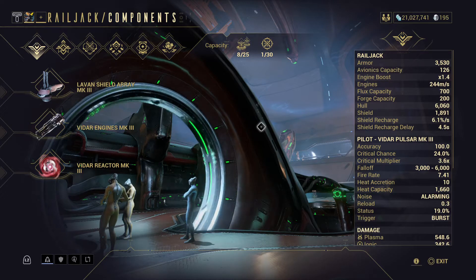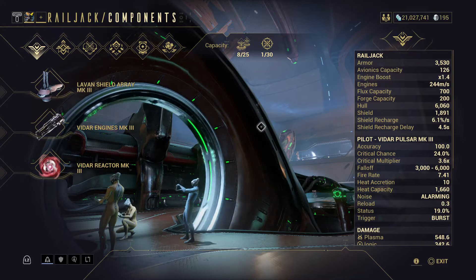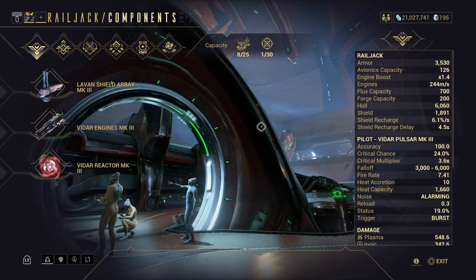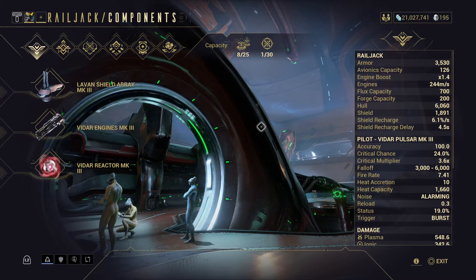From what I saw on dev streams and content creator videos from PC Tenno, here's a blueprint you have to build the monument. All Dirac gets turned into Endo — we'll get into that in a minute. Dirac invested in the avionics grid also turns into Endo, reportedly 39,000 if you maxed out your grid. All avionics turn into mods, and obsolete mods are replaced by new Plexus aura mods, with retired mods converting to Endo.